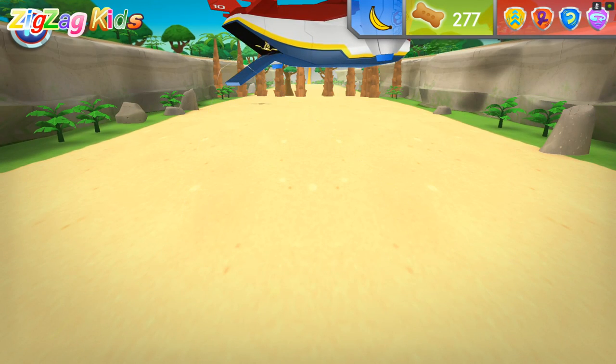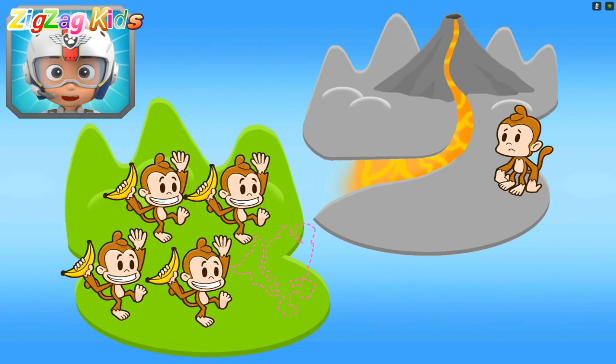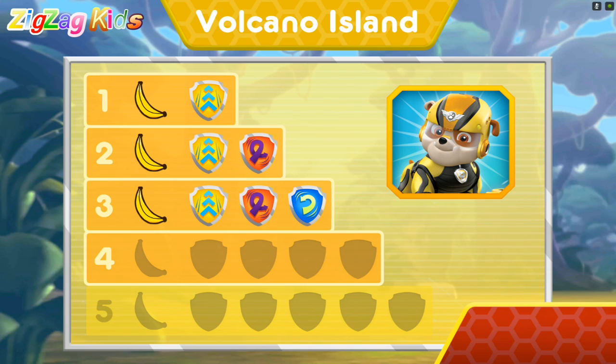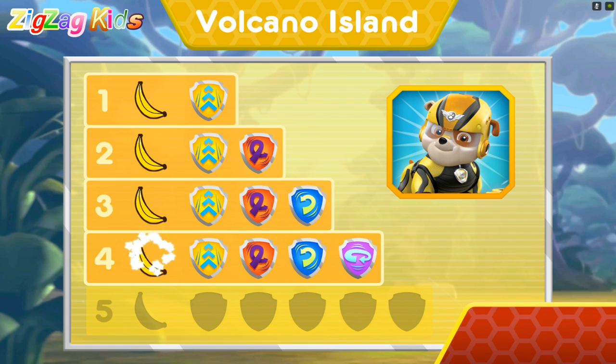Rubble on the double! Now Rubble has one, two, three, four bananas! There's only one banana left to find! Keep flying to find them all, and help Marshall lure the monkeys away from the volcano! Wow! You earned new badges! We collected the speed boost! We found the loop-de-loop! We found barrel roll! We found the 360 spin! You found the banana! You've unlocked the next level!